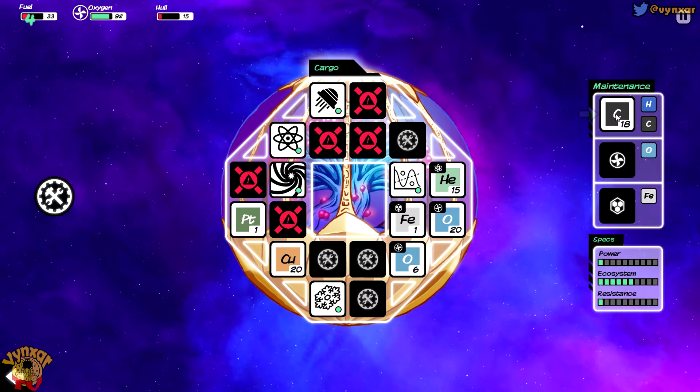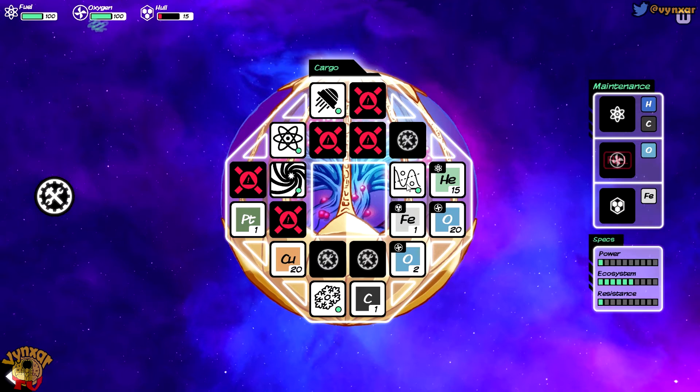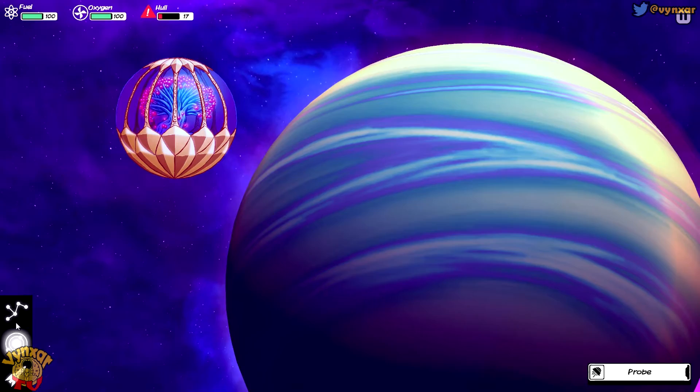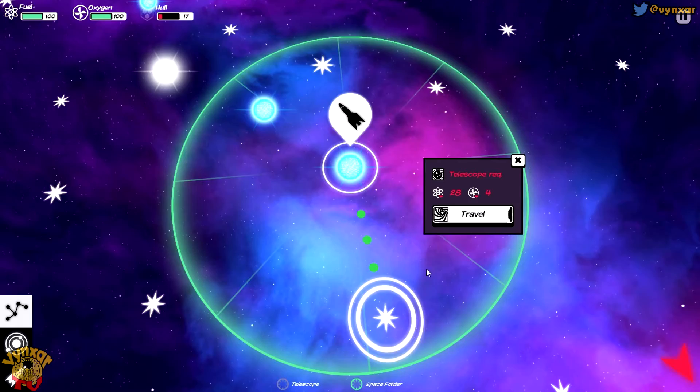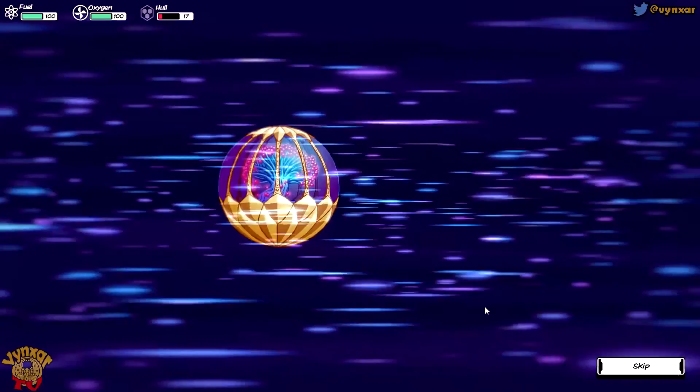I've got carbon fuel now - this ship uses different fuel, which is going to save me because I've got plenty of it. Let's replenish the hull. We're alive! I'm going to burn a bit of oxygen, and maybe use my hands to repair a bit of hull. Let's get out of there and aim for the next system.